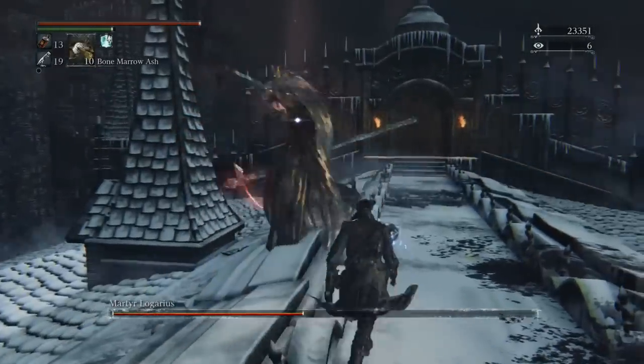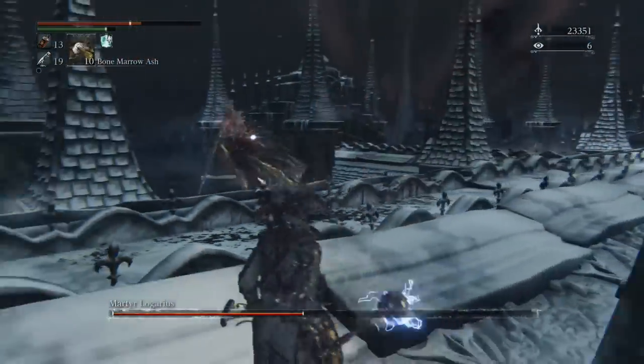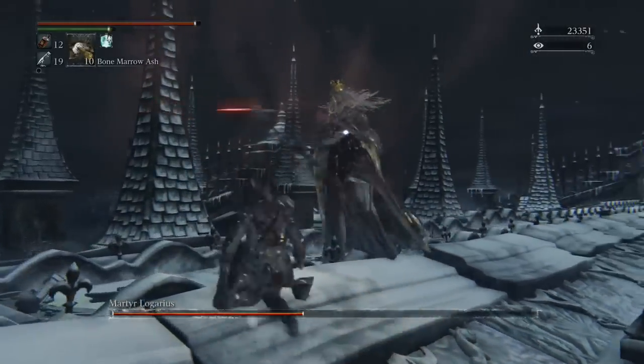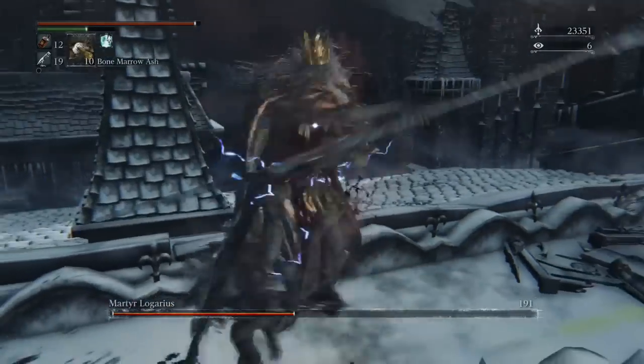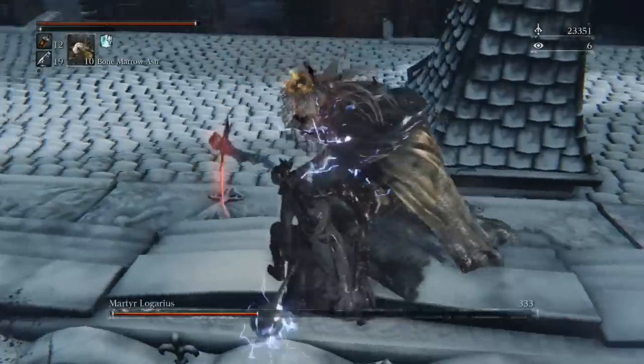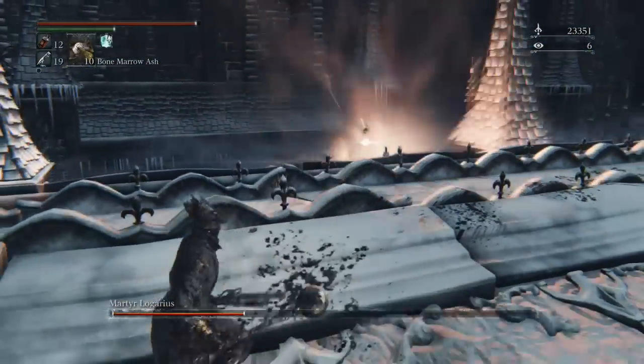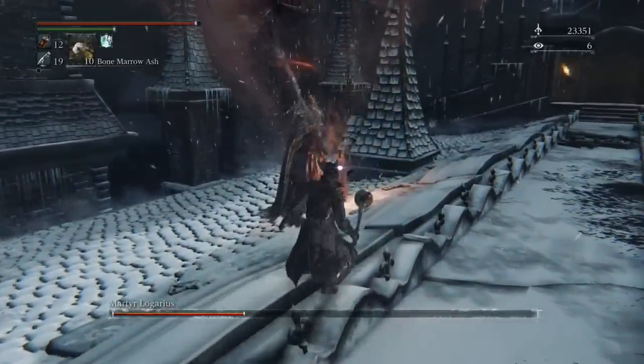Shooting the sword immediately ends the sword rain attack. If you can't hit it with the blunderbuss, stay locked onto Ligarius - he'll plant his sword on the ground. As soon as it moves, lock into the sword and dash in for the R1. Don't go in early because the sword has a little AoE when he plants it - wait until it slides a little and then you should be able to go in pretty safely.